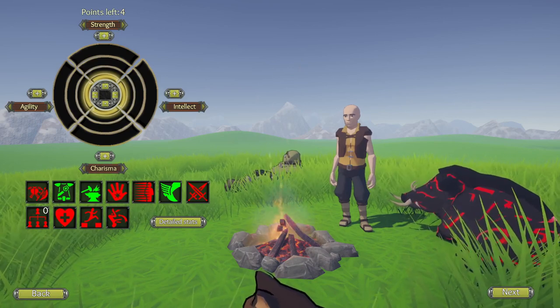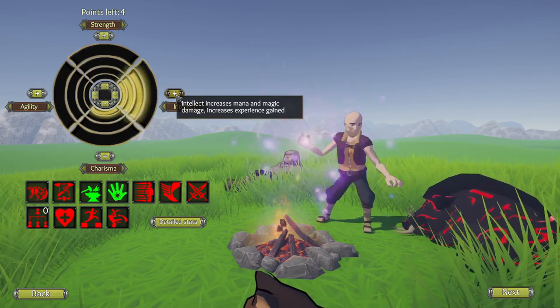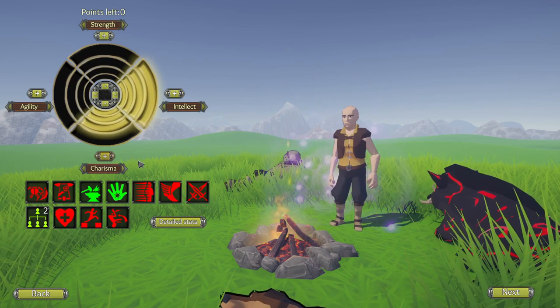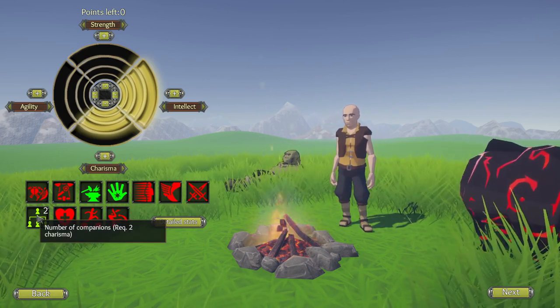During character creation, you get to allocate your attributes for the first and only time. These are unique to the character and immutable from that point on — they dictate your playstyle. For minions gameplay, what you want is intelligence or charisma, or both.